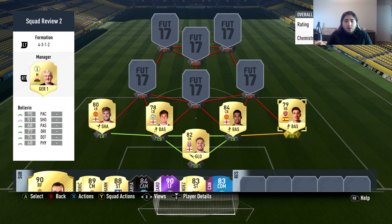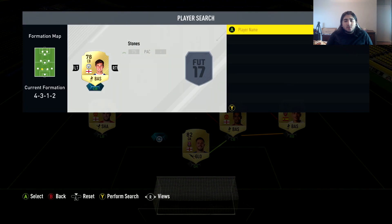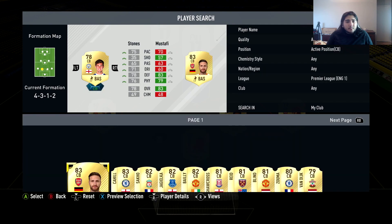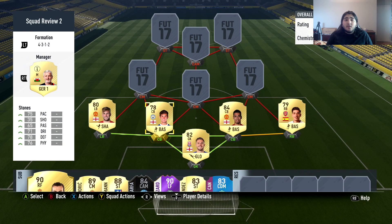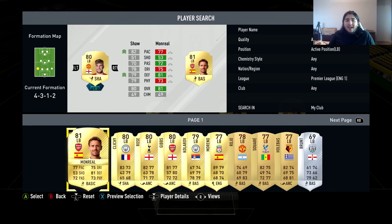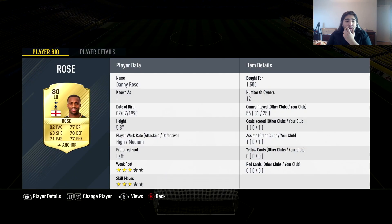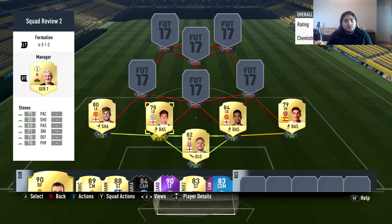Personally I would use Kyle Walker instead of Bellerin in that spot, and I would use Eric Bailly over John Stones for sure. I would even use Kurt Zuma — for the same amount of coins you can get Kurt Zuma, and I would use him instead. My top two choices would be Kurt Zuma in that position; I even prefer Phil Jagielka over Stones. And it's gonna sound contradictory, but I prefer Danny Rose over Luke Shaw. There's something about Danny Rose's agility that I just like better.